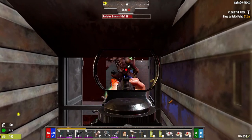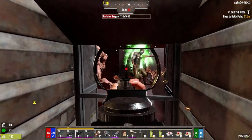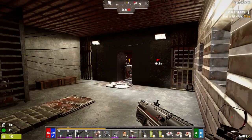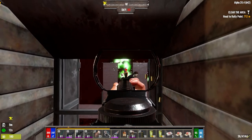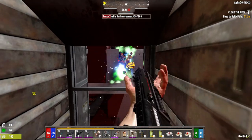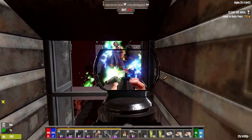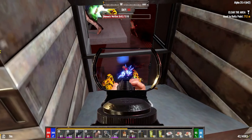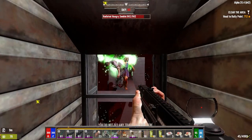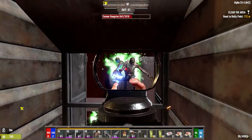We're going to be in a lot of trouble when I crank this to 64 — they're going to take this base apart. Even if it was all titanium, it's going to come apart. I would never have built it this small if I knew I was going to do a 64-zombie horde. This base is tiny — it's a very small footprint.